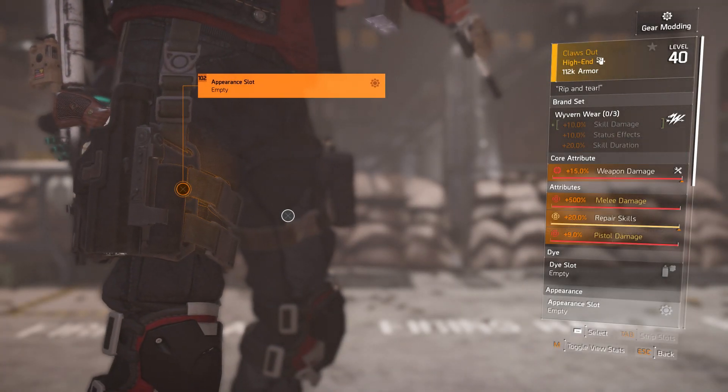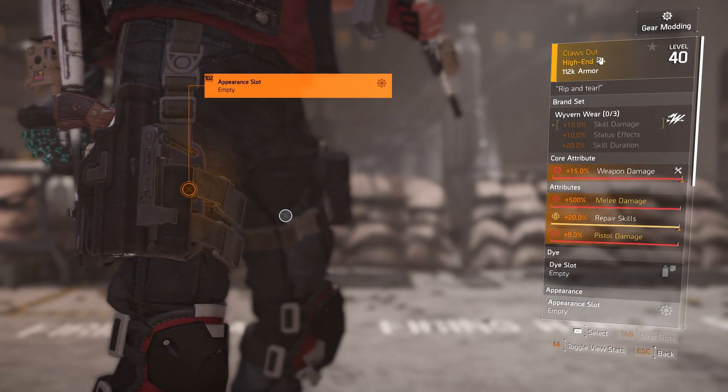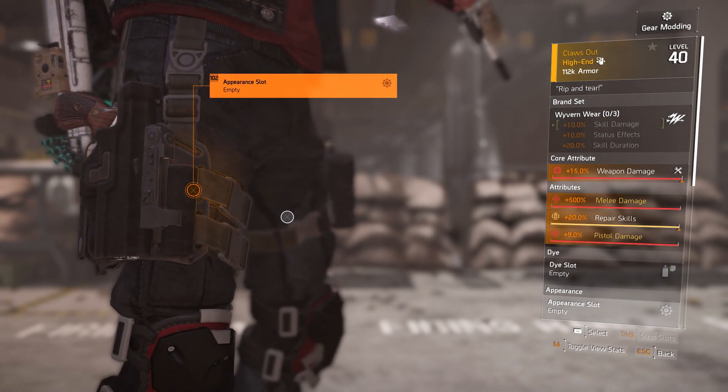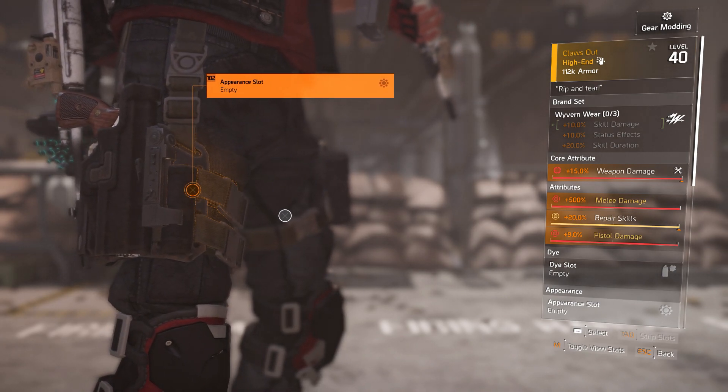And finally, OrphanOfCoss asked: is ClawsOut DZ exclusive or not? It is. Just like I mentioned earlier with the TDI Card Custom, the ClawsOut is a Dark Zone exclusive holster, so you can only get it from the Dark Zone, the Dark Zone vendors, and also from named item caches.